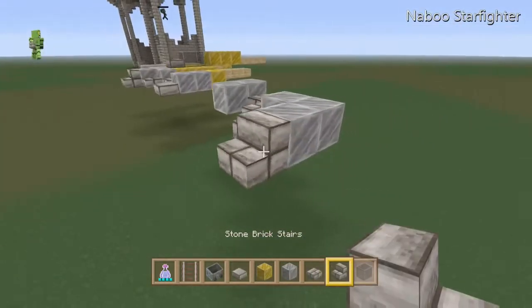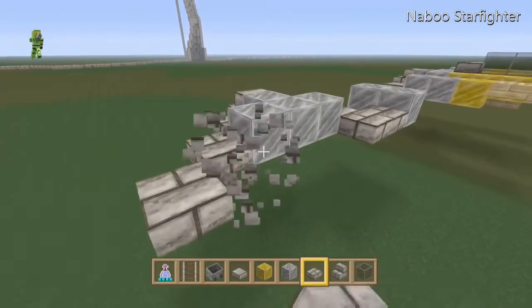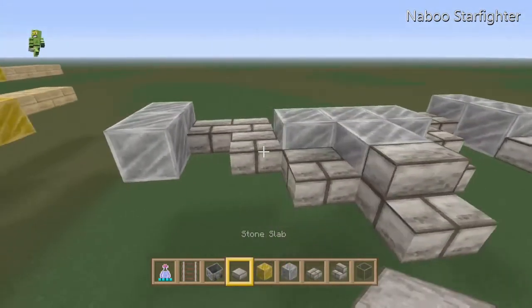What you want to do is make this shape as a triangle piece with a stair on the front and then slabs on either side and then you put 2 blocks of iron on the ends.